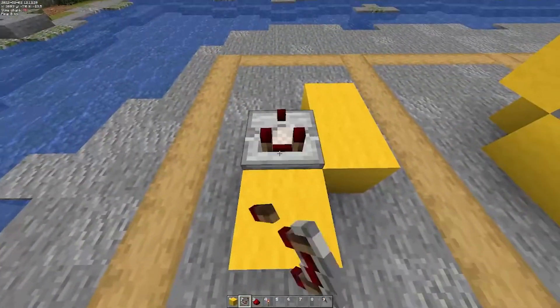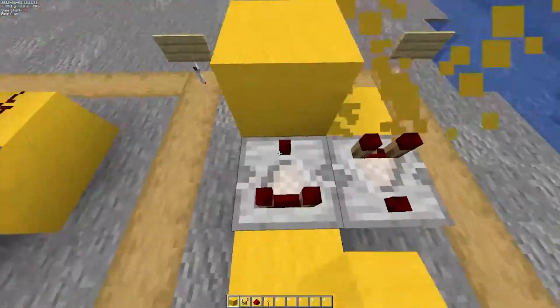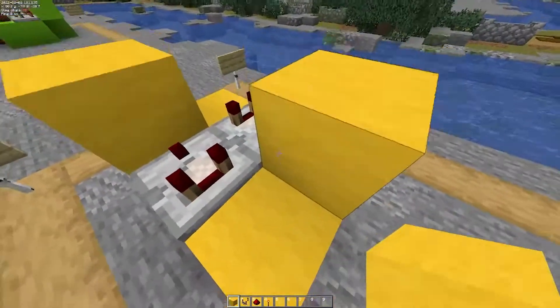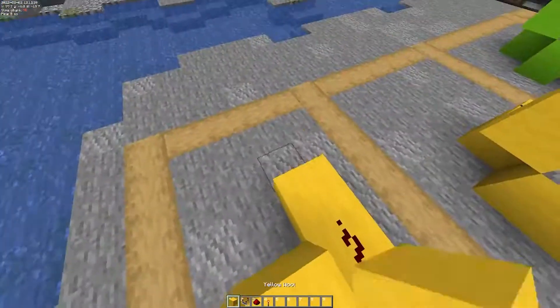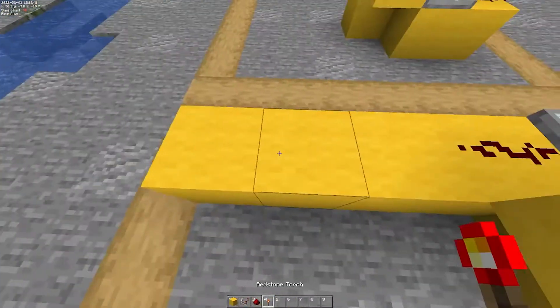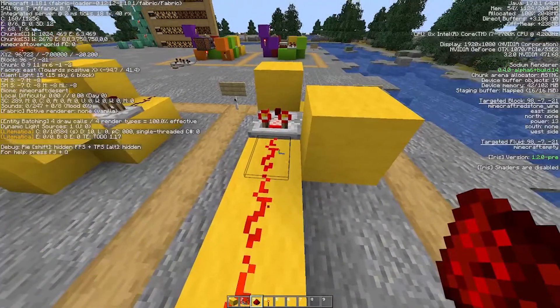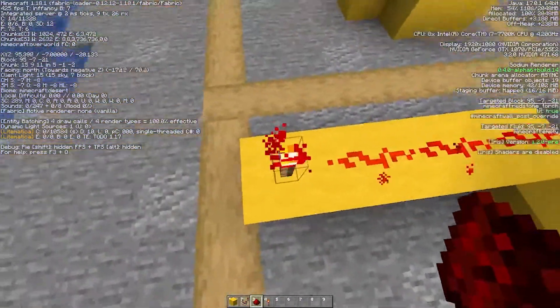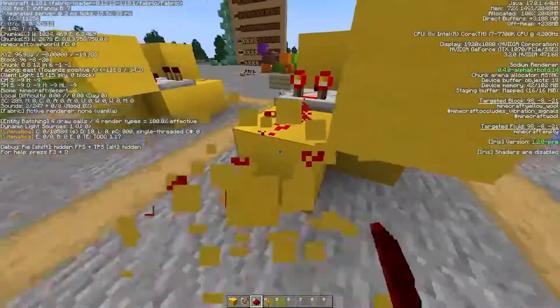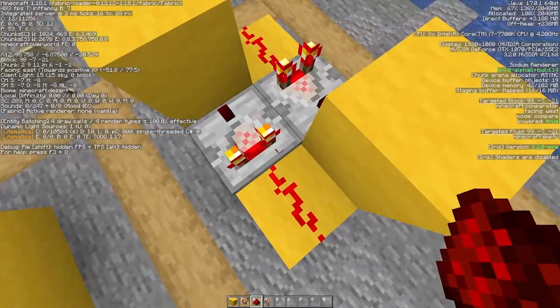First place these four blocks like this. Two comparators facing opposite directions — make sure their output is facing into a block like that — and redstone dust on the other side. The purpose of this stage is to store a redstone power level. So we put an input like this and you'll note on F3 it says power 13 under targeted block. Then we take the input away and it maintains its level at power 13 on both sides.